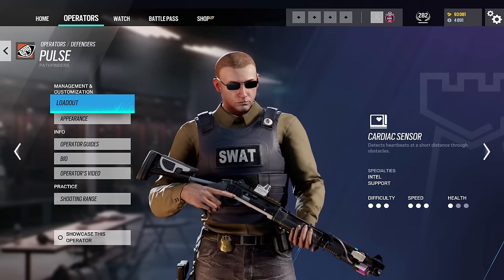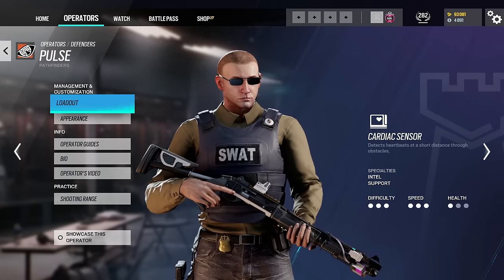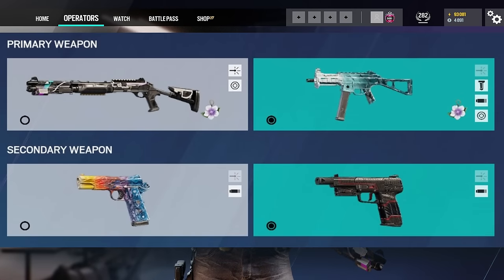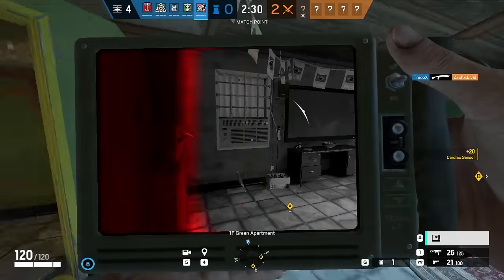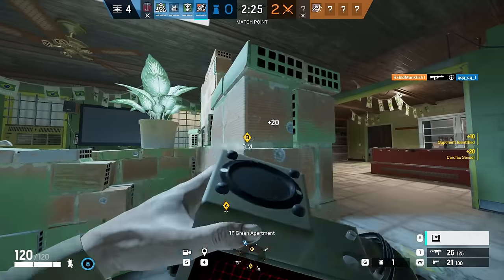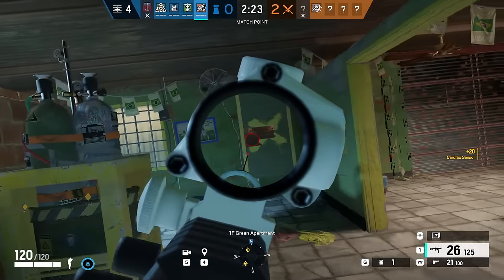Next up we have Pulse. He is a 1 health 3 speed operator, meaning he's slightly faster but has a little bit less health. He has the exact same loadout as Castle minus the super shorty — he only has pistols as secondaries. I prefer the 5.7 USG, I think it's a better handgun. For his primary weapon, you can switch between them depending on how you feel. More people will use the UMP, however the shotgun is still very good for vertical play — playing between floors.